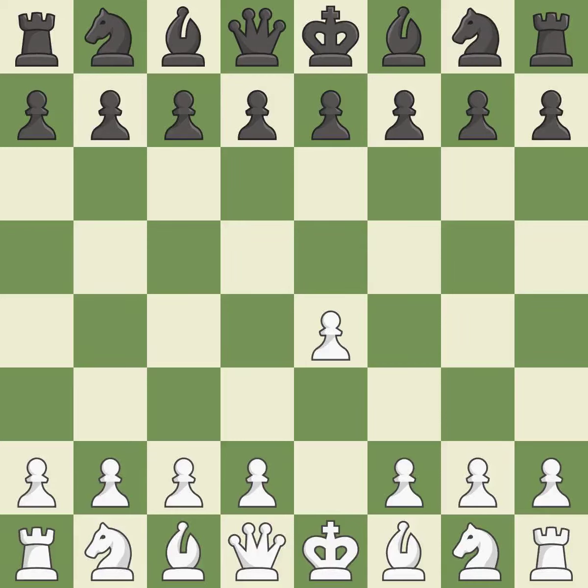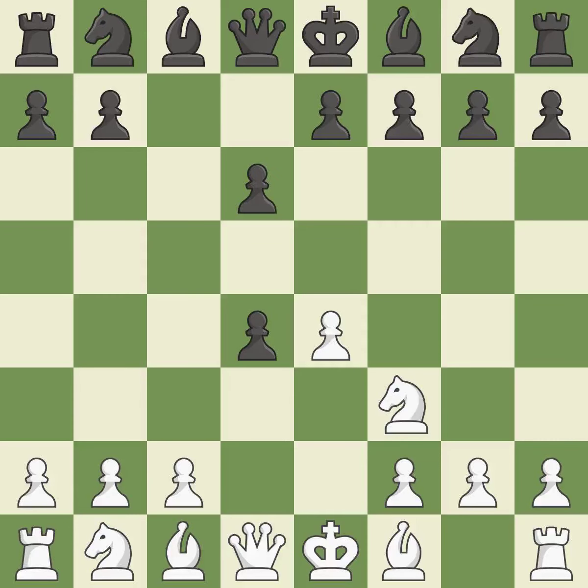Sharp games are frequently the result of starting with the king's pawn since it dominates the center and frees up the bishop and queen on the light squares. The c-pawn in the Sicilian Defense controls the d4 square. The c5 pawn is attacked right away by d4, which also helps the bishop on the dark squares to advance. Cxd4 captures the central d4 pawn and opens up the center. NF3 advances the knight into the center and engages in combat with the pawn on d4, making the bishop better off. Nxd4 recaptures the pawn and activates the knight in return for having one central pawn versus black's two central pawns.